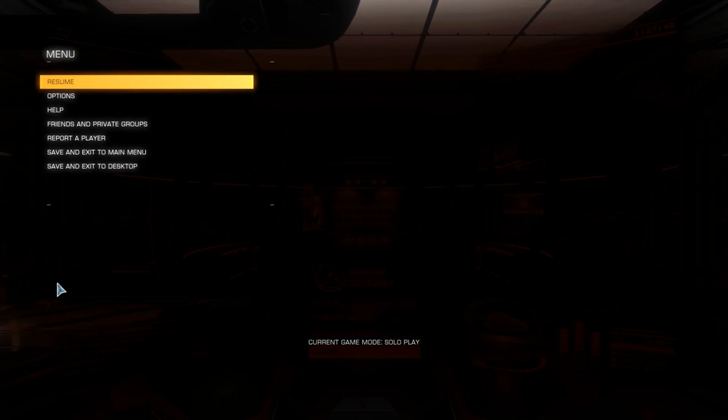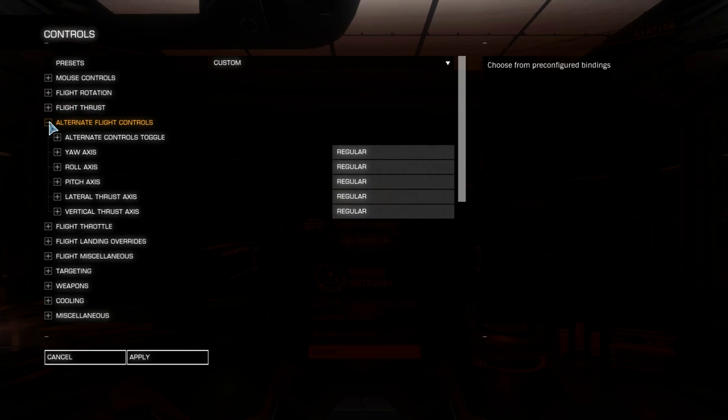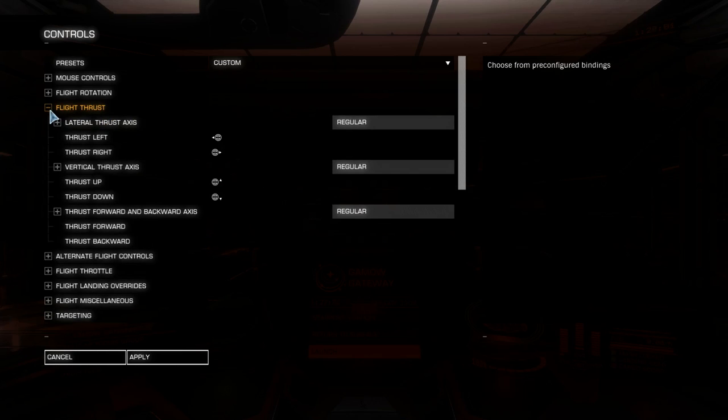We're going to look at the menu first and go to options. Controls is an important one — I'll show you two that are very important. Flight thrust — lateral thrust I have set on a hat switch on my throttle. You can set them anywhere you want. It's thrust left and right, and thrust up and down. These are momentary inputs, so button — but you can have them as an axis if you want. If you have something else you can use for an axis, do it.